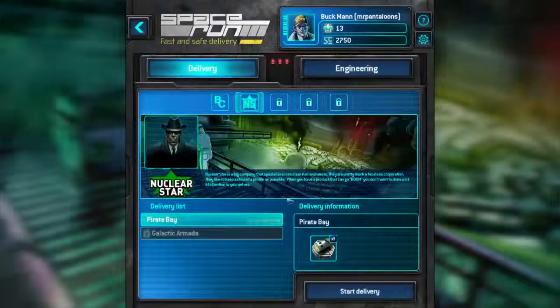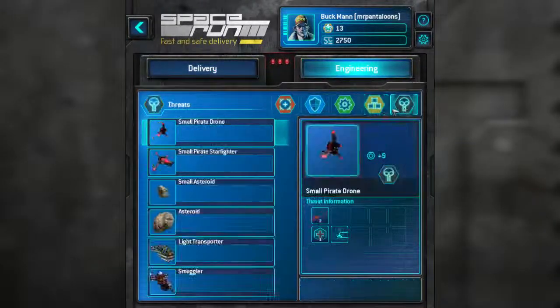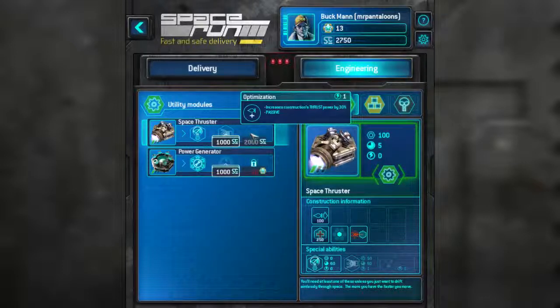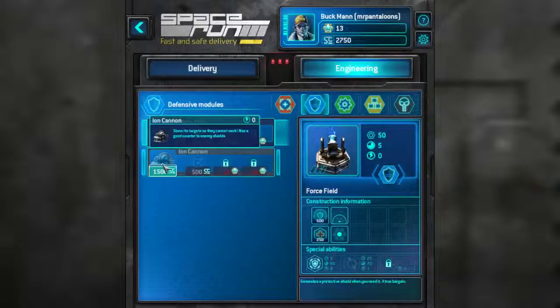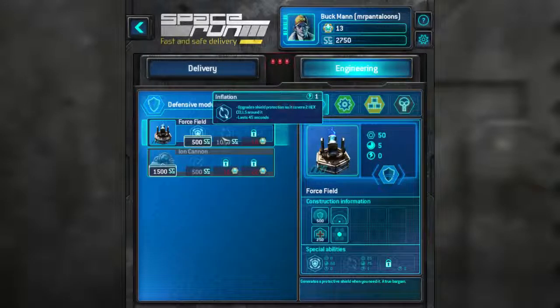And look at that — Pirate Bay. What can we buy now? Mechanic, got that. Space thruster — increases thrust power by 100, that's 45 seconds. That sounds useful. Thrust power by 30%, powers up each adjacent construction with 2 power. Ion Cannon — stuns its targets so they cannot work, also a good counter to enemy shields. The gameplay is getting deeper.